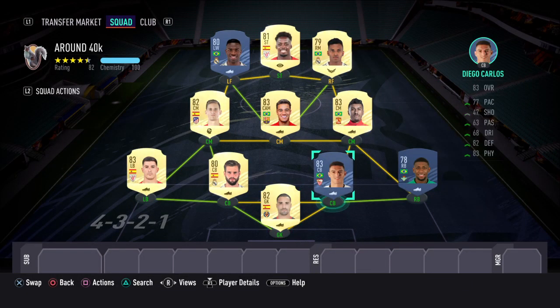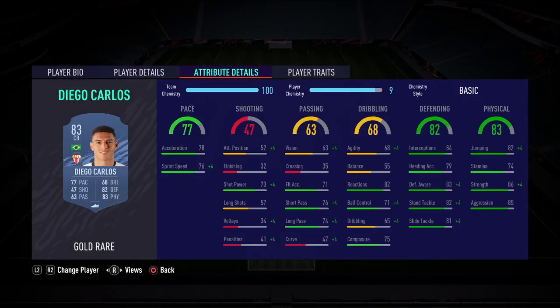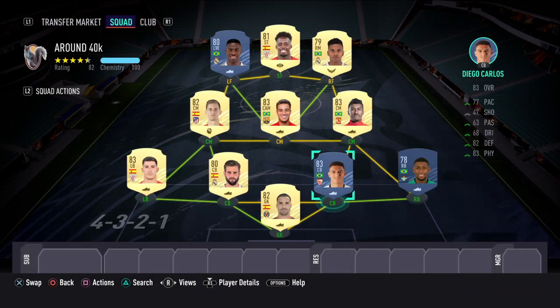At center back, this guy really doesn't need any introduction for this level — he's an absolute excellent card. Diego Carlos: look at his attributes, pace 77, defending 82. You can boost all of that with the shadow chem style. This is probably the only weak link at right back.